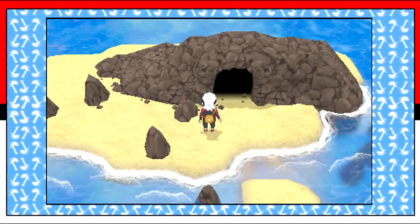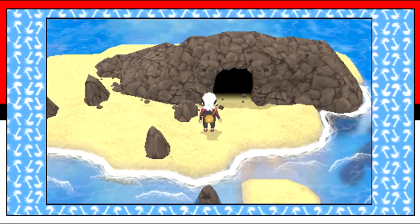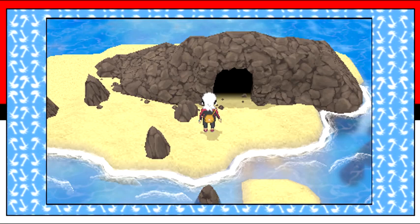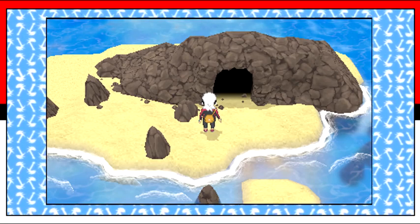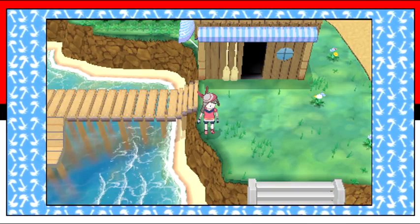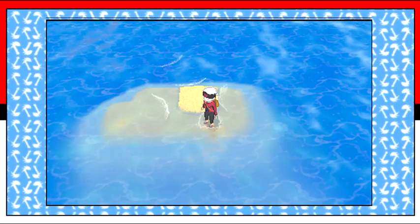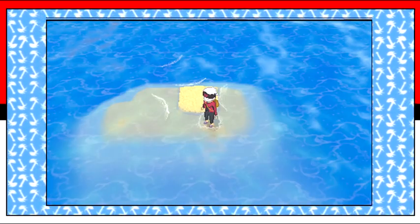These fan-made images were also created with the intention of expressing how fans want the game to look. This image shows the player about to enter a cave in the middle of the ocean, possibly being the cave that holds the Regis. This one shows the player near the boat deck around Rustboro City, and this one shows the player on a small island. Even though these are fake, they look a lot like what fans imagined the game to look like.